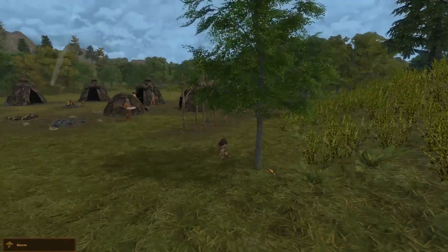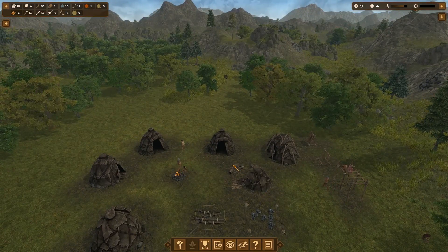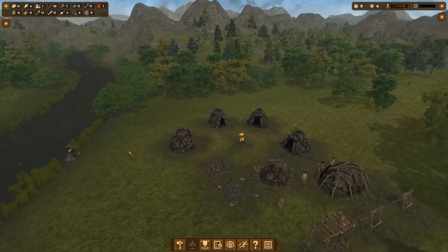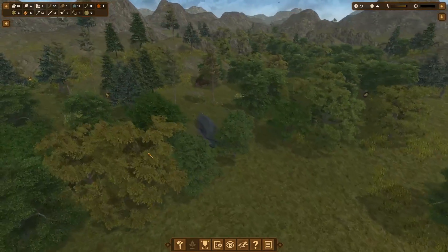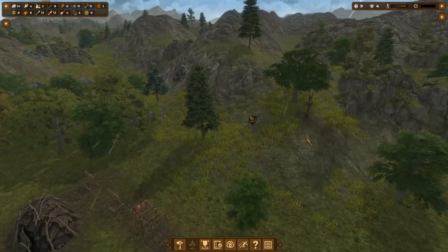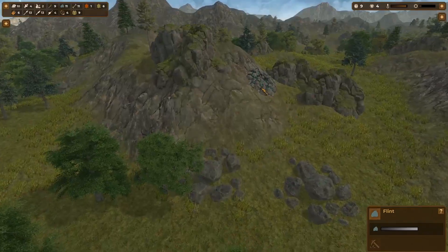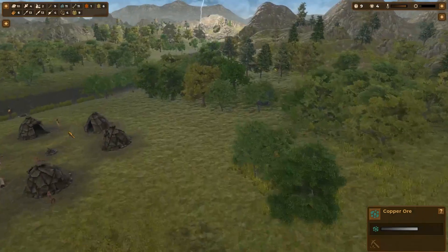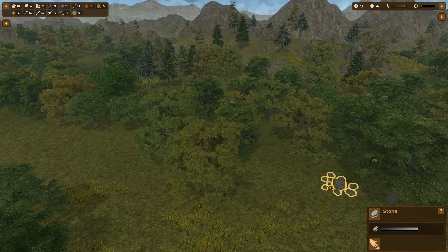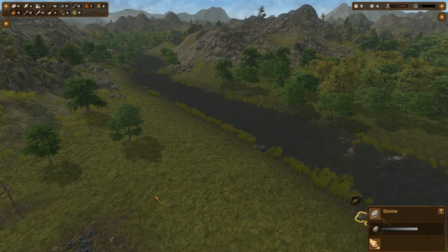We have our first storm right now, and that can be dangerous — our villagers can be struck by lightning and die. Villagers can also die of old age naturally, or from being attacked by animals. There are raiders that will come eventually once our village grows a bit more. On the side of the mountains there are deposits — we have a flint deposit here and copper ore over there, though we won't be able to mine copper ore until a later age.